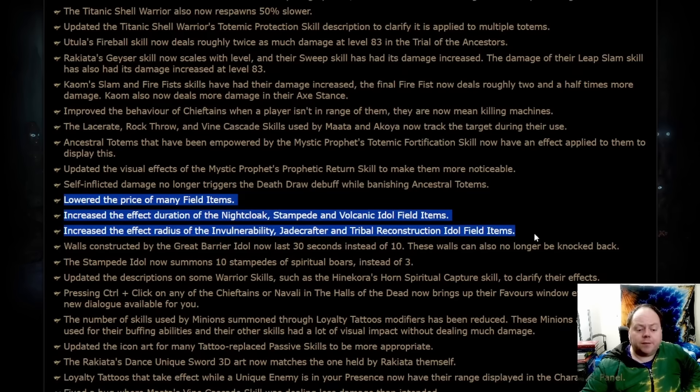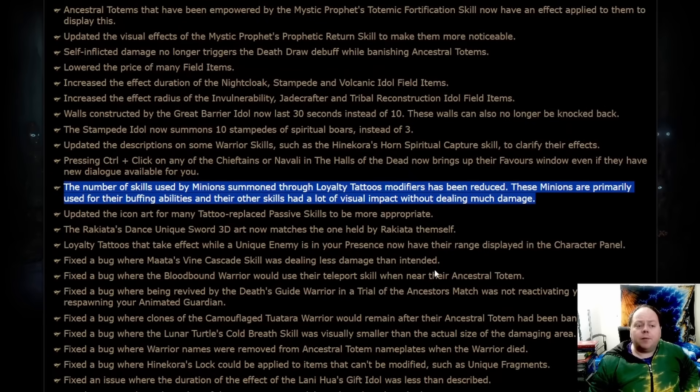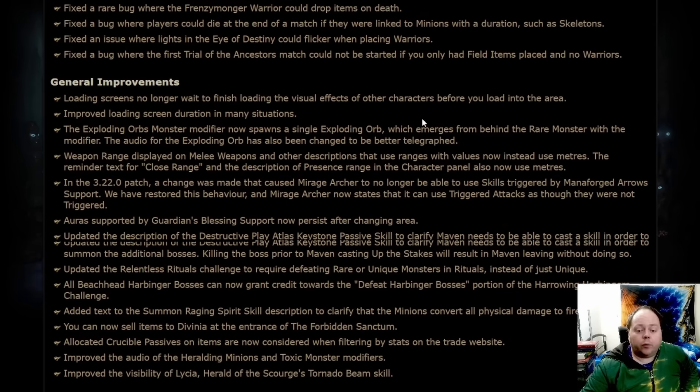A number of field items have been buffed considerably, and time will tell whether they end up being worth it — they weren't really worth it in 3.22.0, but maybe now we'll be able to find some use for them. The various loyalty tattoos have also been buffed considerably. These loyalty tattoos are definitely worth exploring — they give a powerful buff to your character, somewhat akin to harbinger unique items, with a significant boost to core performance in addition to whatever the item's normal stats are.